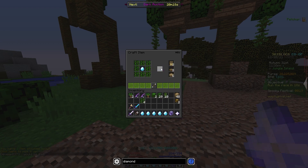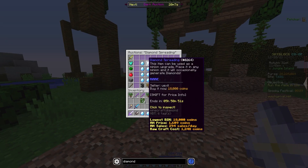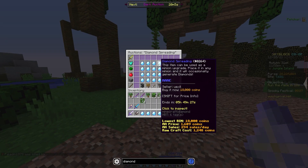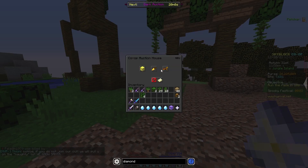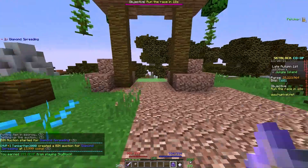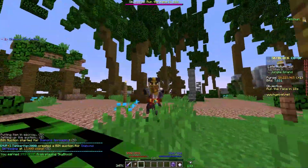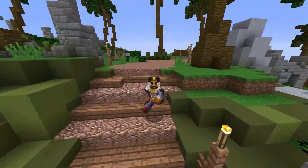Now we have five diamond spreadings. Let's see what these go for on the auction house. The lowest buy now is right now 18,000 coins, and 294 of them sell per day. So let's just throw up a few of these at 17,999 coins. All in, we're making about 16,000 coins each per diamond spreading, which is honestly not a bad money-making method at all.